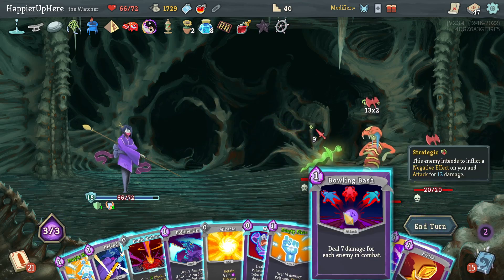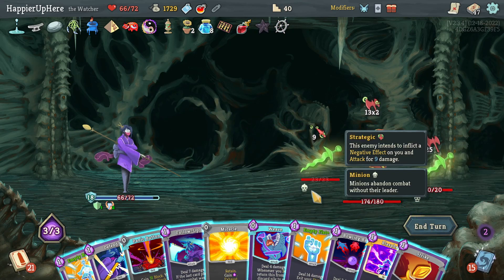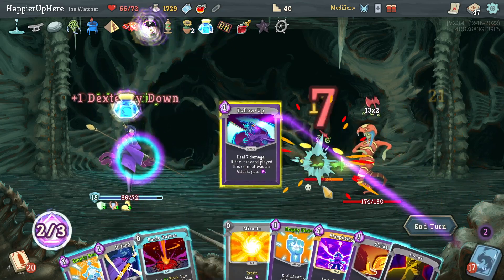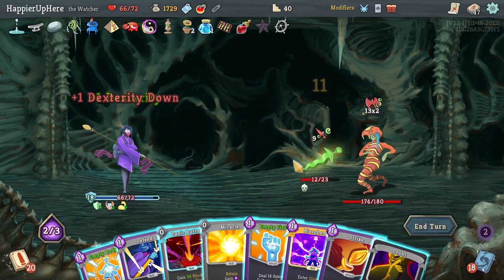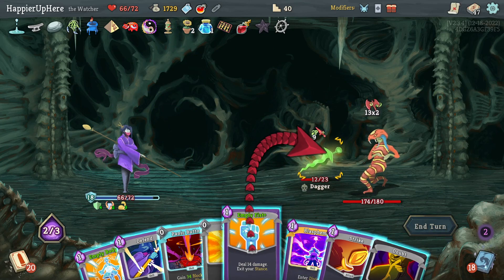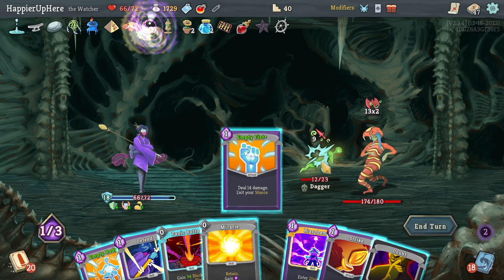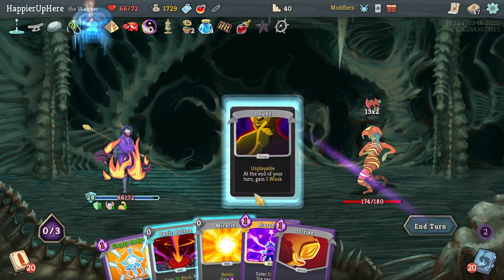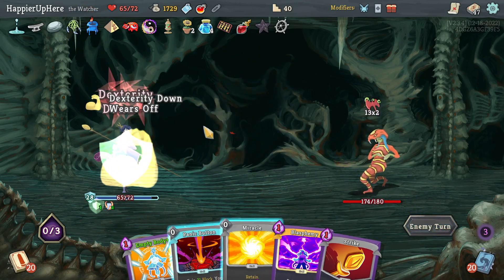Bowling Bash is enough to kill the backliner — do that, then Follow-Up. Strike is not enough, but Empty Fist is. Then I need to defend against 26, which I can do with just a regular Defend. The Duality is actually helping me quite a bit here.